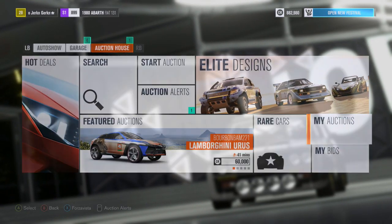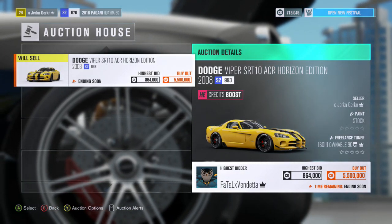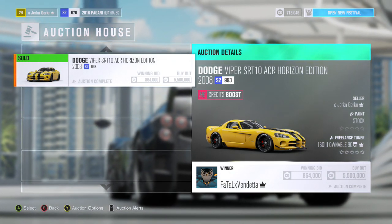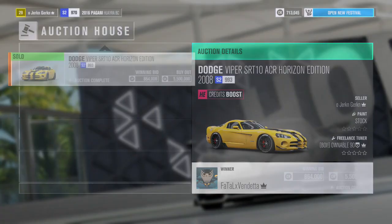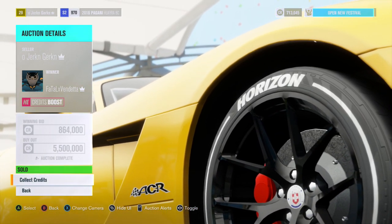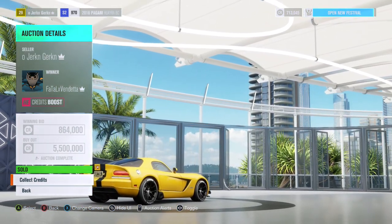Yes, you may have to relist them a couple of times, but they will sell. That's the bonus of doing Horizon Edition cars — they're always going to be sought after because of their bonuses. Here you can see we listed that Viper and we sold it for 854,000 — that's probably another couple hundred thousand credits profit. It is really really easy to make money; you just have to put a bit of effort into finding your buying and selling prices and then going through auctions trying to win cars.